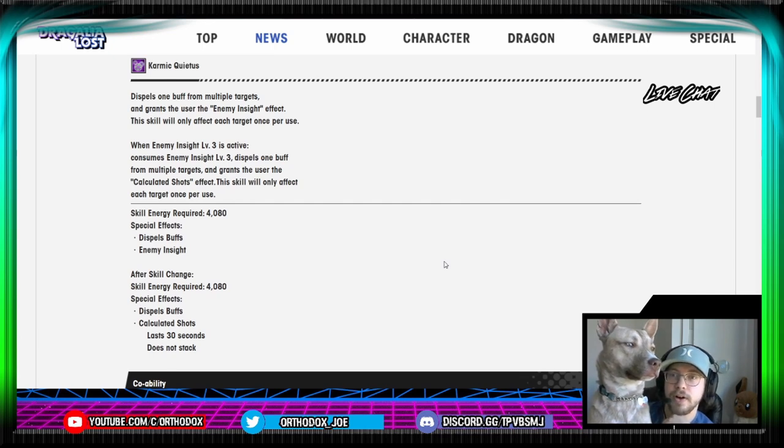So we have Karmic Quietus. Dispels one buff from multiple targets, grants the user enemy insight effect. This skill will only affect each target once per use. So again, here we have another enemy insight — this is from his skill. So now it's alternating, right? Every other cast in a paired rotation: S1, S2, S1 — that would give you the third level. When enemy insight level 3 is active, it consumes enemy insight level 3, dispels one buff from multiple targets, and grants the user calculated shots effect.